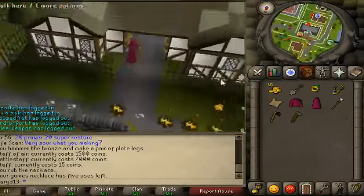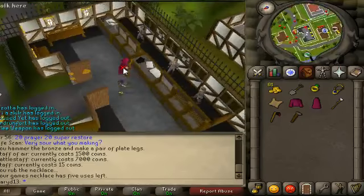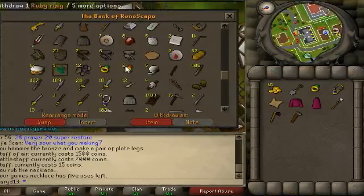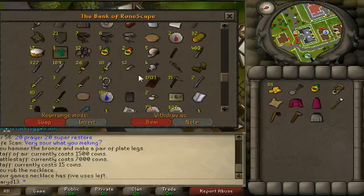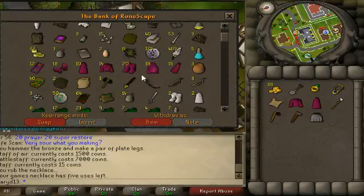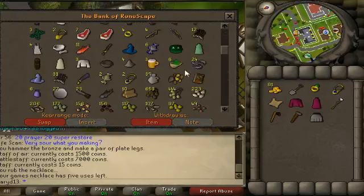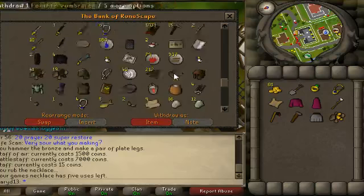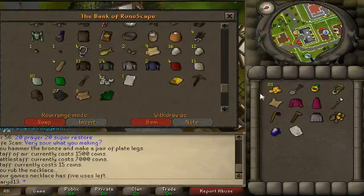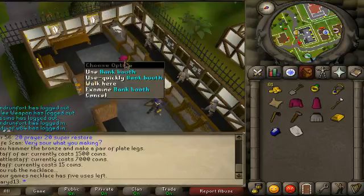To make sure: steel plates, coif, and... okay, steel plates are here, coif is up here. Let's drop big gold, sapphire, and the mold. That's not a problem — I've got a gold bar. And the coif — I know I've got loads of those.